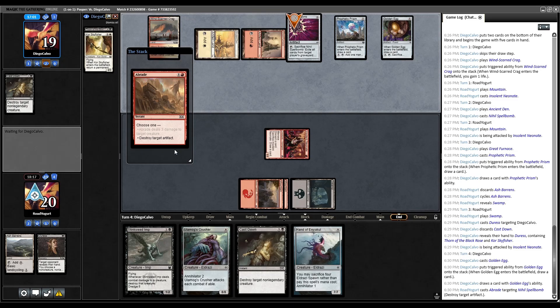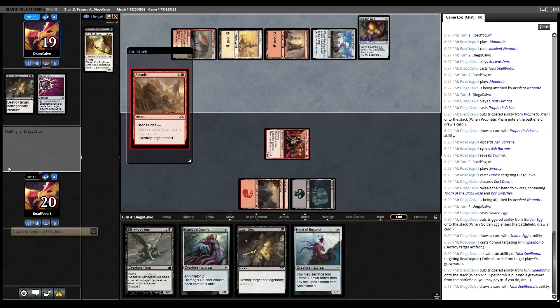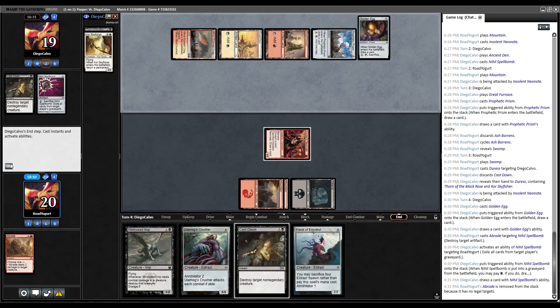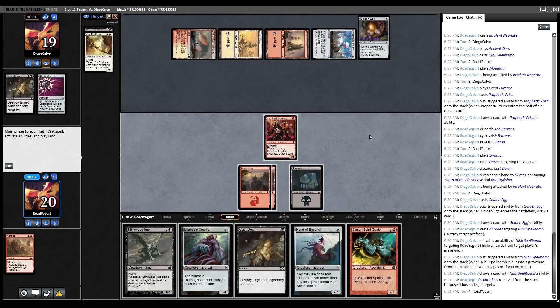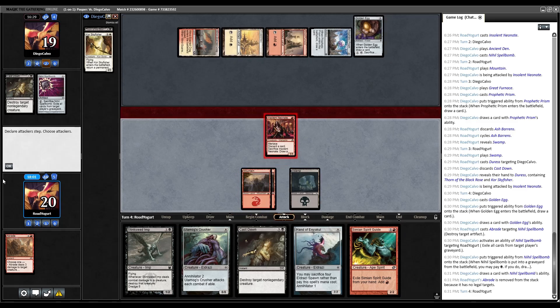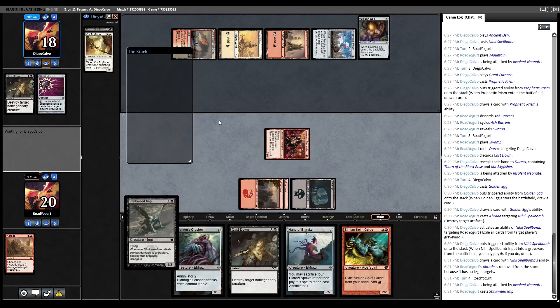We blow up Spellbomb just in case we hit Exhume this turn. Opponent cracks it in response — we lose our Ash Barrens and Duress, but that's okay. We draw Simian Spirit Guide, not quite what we're looking for. Let's go to combat, get in for one, and run out a Stinkweed Imp.